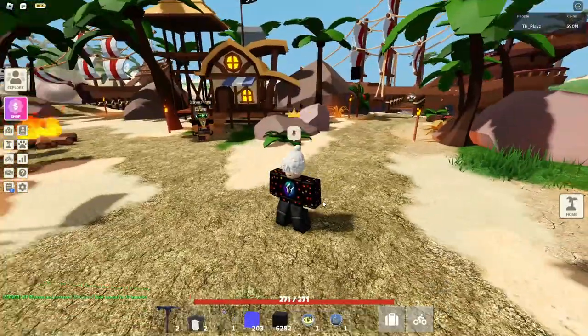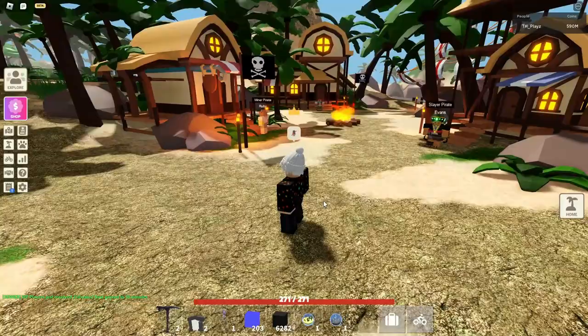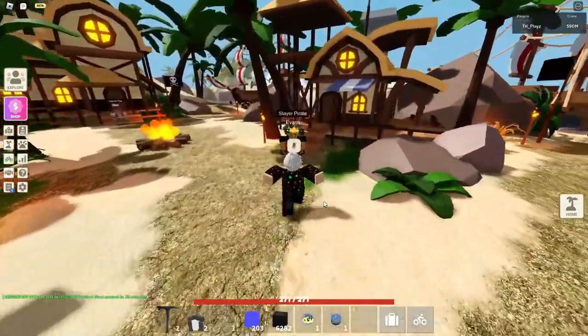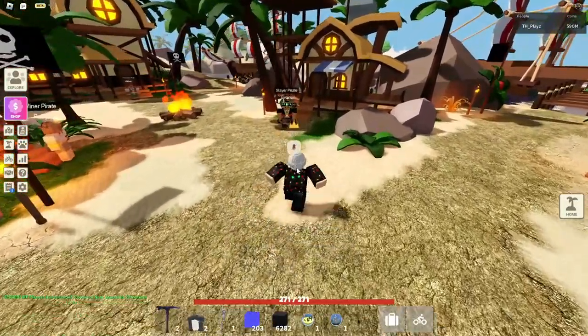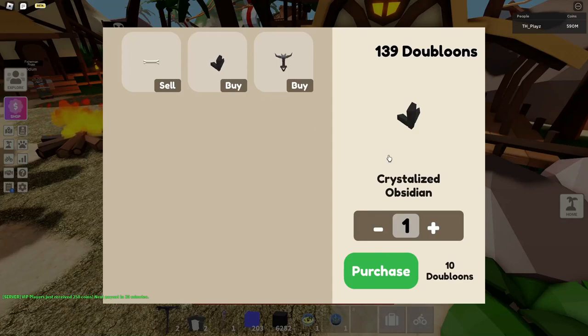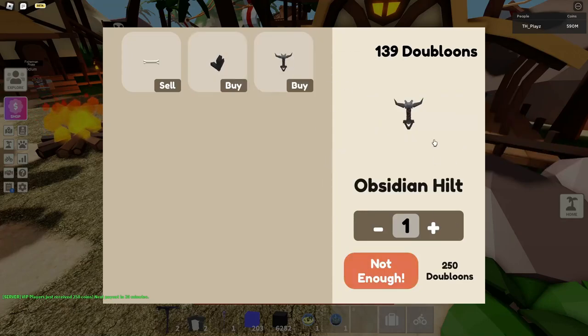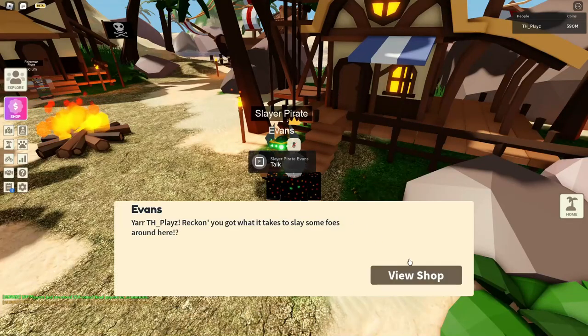Now from the intersection, I'm going to show you where to find Evans the Slayer Pirate. She's just behind the intersection — do a sharp right and you should see her. You can buy Cry Obsidian and Obsidian Hilt with bones, and you can also sell all your bones for extra cash.